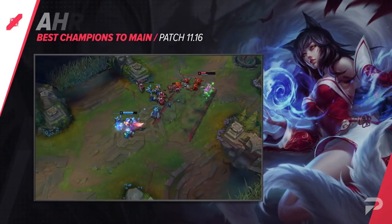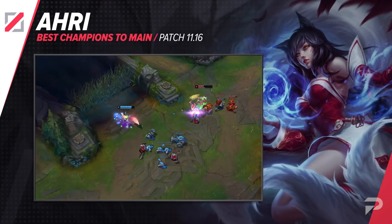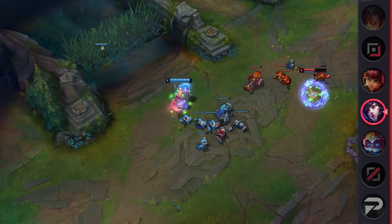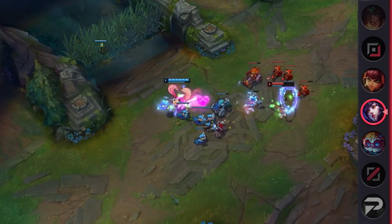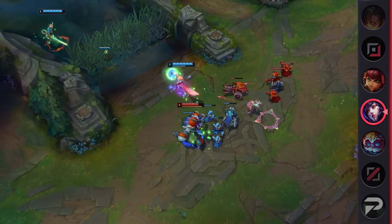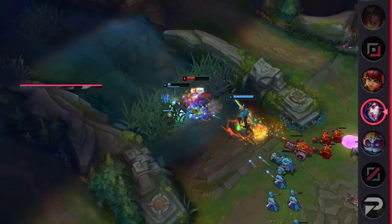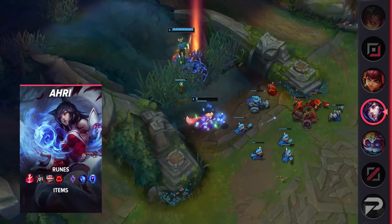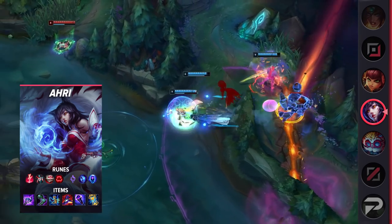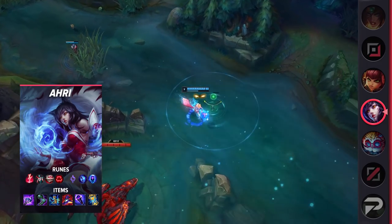Our second midlaner is Ahri. In most metas, Ahri tends to be a bit of a so-so pick. She falls right between the identity of being a mage and an assassin, and usually you're just better off picking a champ that specializes in one of two directions. But with standard control mages being at an all-time low, she's risen up as one of the best mages you can pick in midlane this season. She offers the wave clear and consistent lane phase that other mage champions bring, but also has the super high burst damage to keep up with the other assassins in the meta. She's also super safe when dealing with other assassins compared to champions like Orianna and Syndra, who have no ability to match the all-in damage of someone like Zed or Katarina, so they're pretty easy to farm for kills.